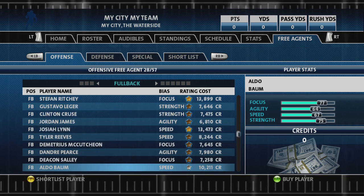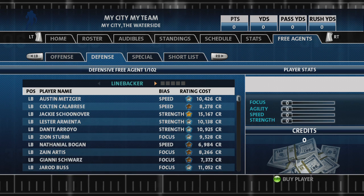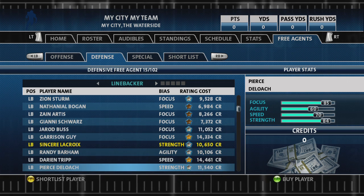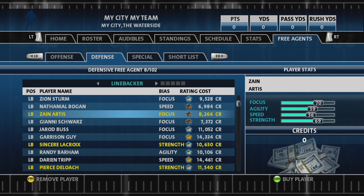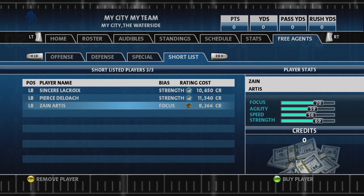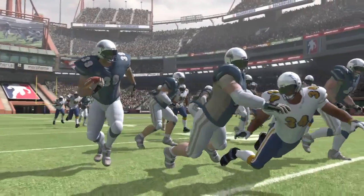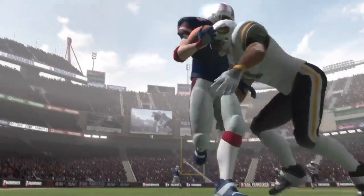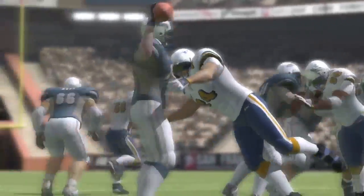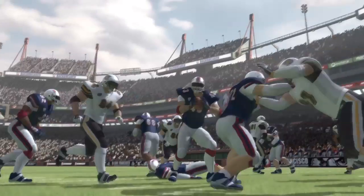Free agents can be signed using in-game credits, which you'll earn by winning games and putting in a strong performance. Players are rated 0 to 100 in terms of focus, agility, speed, and strength. A Bronze, Silver, and Gold Star rating summarizes a player's average attributes for easy scanning. In Road to Backbreaker, the prize for all your hard work and persistence will be the Backbreaker Bowl, and a special bonus game with a secret team. Fail, and you'll drop back down into the league below. It's drama all the way, from the first kickoff of the new season to the last desperate drive of the final game.